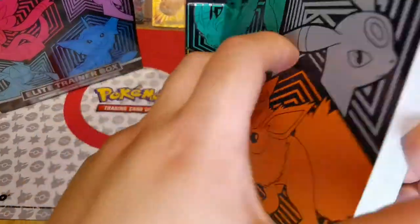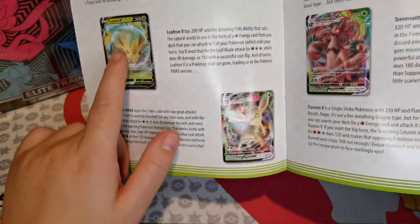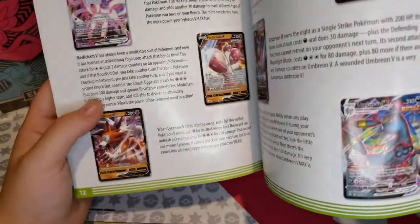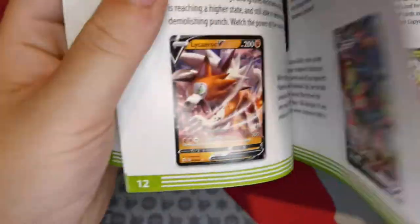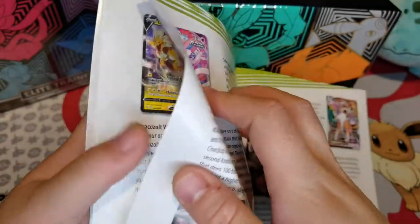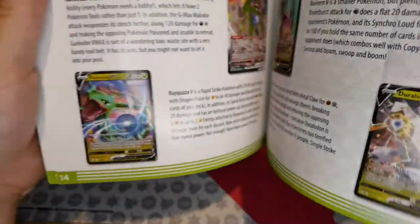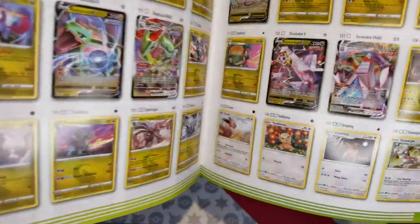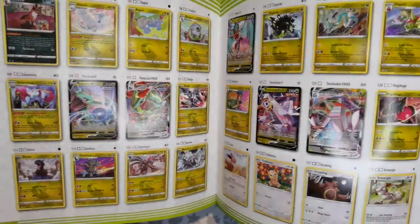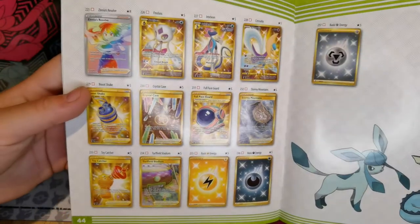Oh look, Eevee! All the cards that you get. I want that one — I've got the Leafeon, but I want the Leafeon VMAX. Lycanroc — I like Lycanroc. Is there another Sylveon? Just a Sylveon? It's a pretty Sylveon. The Rayquaza — you get a nice little set here. There's a little idea of what you can get, and these are the good cards you can get as well.